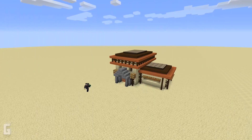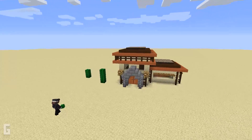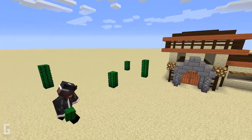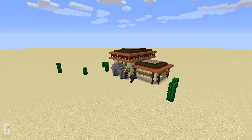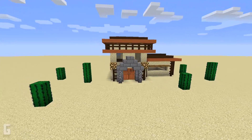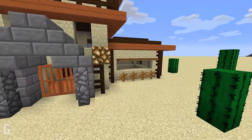Step 8. Next let's work on the landscaping. I'm going to use cactuses and place them around the house. Then to add to the desert landscaping, I'm going to add in dead bushes.